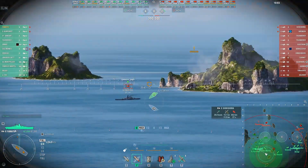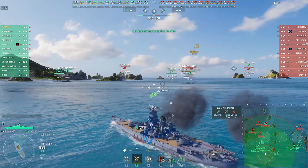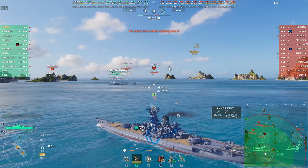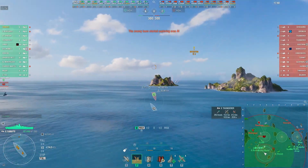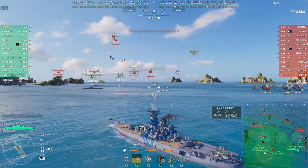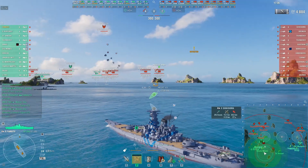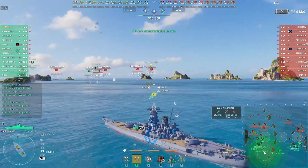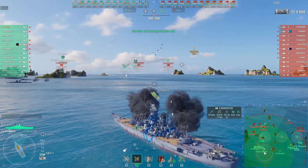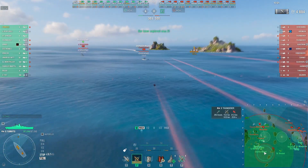Subs are kind of a pain in the neck to deal with, but if there's any class or ship type that can deal with them effectively, it is battleships. In case you're wondering why I say that — it's because torpedoes lose lock-on farther away from battleships, and the range of the depth charge airstrikes is longer on battleships. In my opinion, they are the best equipped to handle subs.